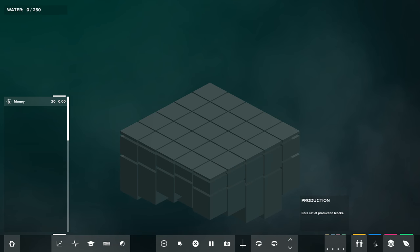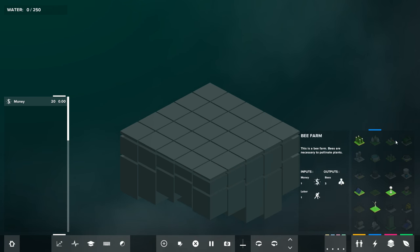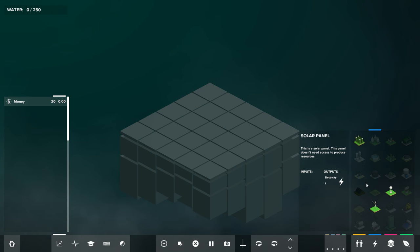If we go to production here, we'll see a series of blocks. There are 24 production blocks, which can be kind of overwhelming. This is why I quite like the challenge mode — it keeps it very simple. You can see what you have here and how we're going to use that to produce our goal. We have an algae farm that takes grey water and produces algae and water.